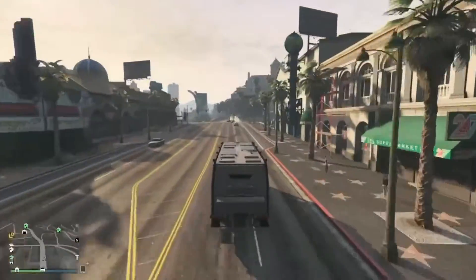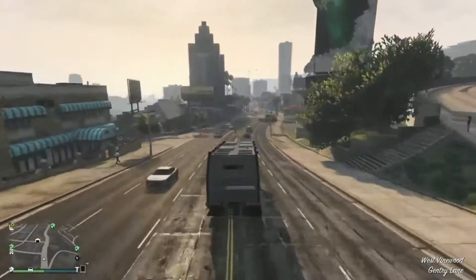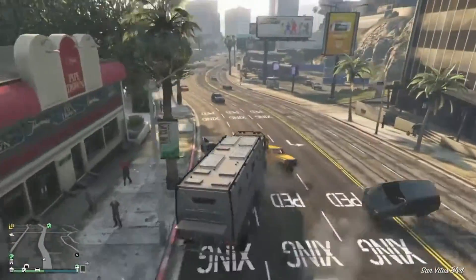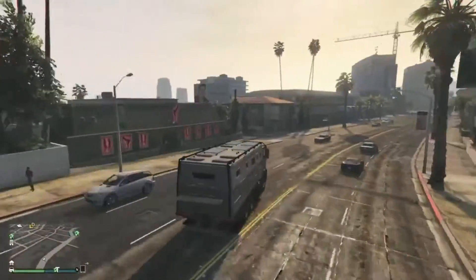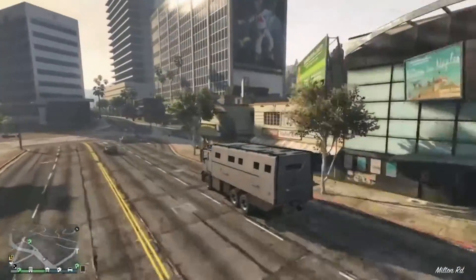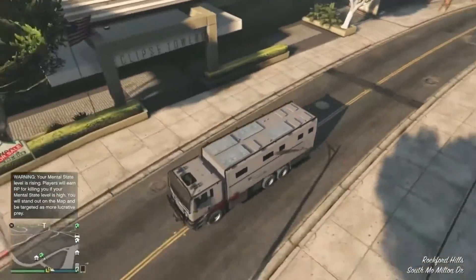First thing you guys want to do is go to your garage — any garage, it doesn't matter — but for the sake of the video I'm actually going to go to the Eclipse Towers. This vehicle is actually pretty fast and moves a lot of traffic out of the way, and the windows are bulletproof. But one sad thing about this truck is the tires aren't bulletproof. I do not know how you pay 1.1 million for this car and the tires are not bulletproof.